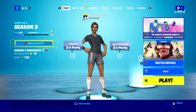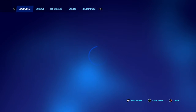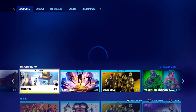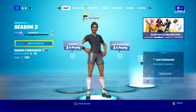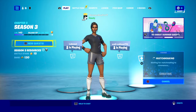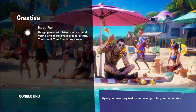Now for the second part: when you want to be sweaty, go into creative mode. Go into creative and you can play with your friends — tell your Fortnite friends to practice with you. Or you can just watch me or view a tutorial.